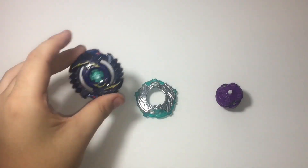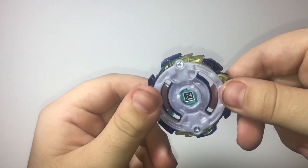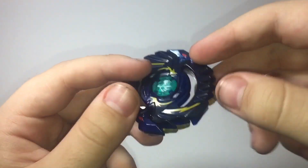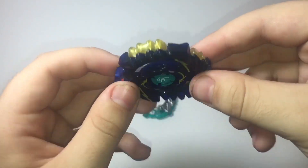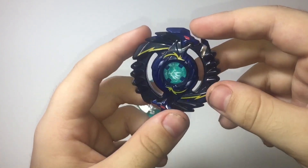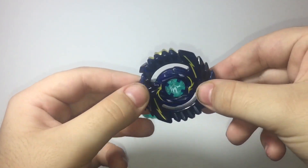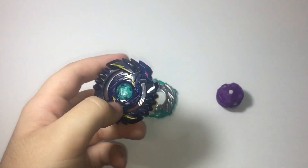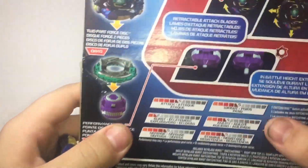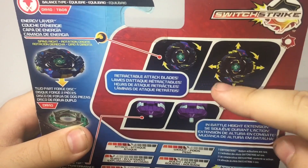Alright, we got the beyblade out of the package. Here's the layer — Shelter Regulus — it actually looks really good. There's a QR code for anybody that wants it. Now the way this thing's modes work, it's not really a mode, it's more of an in-battle gimmick. These two heads pop out when you first start spinning it. I can actually grab the box and check.